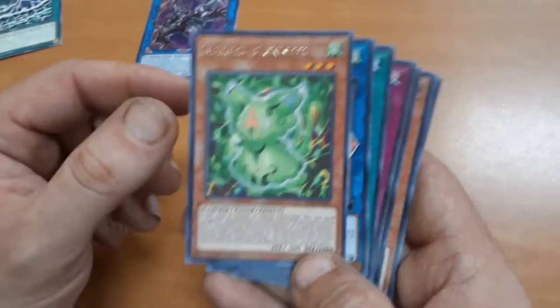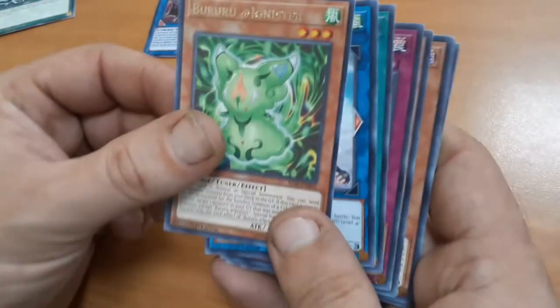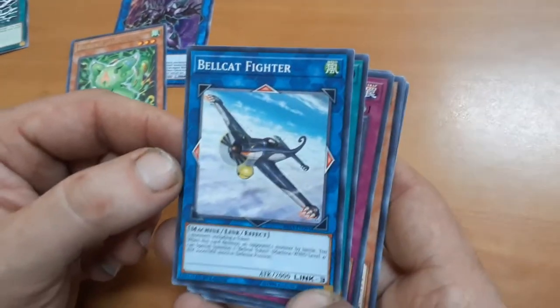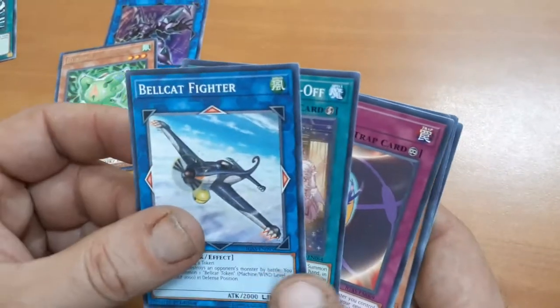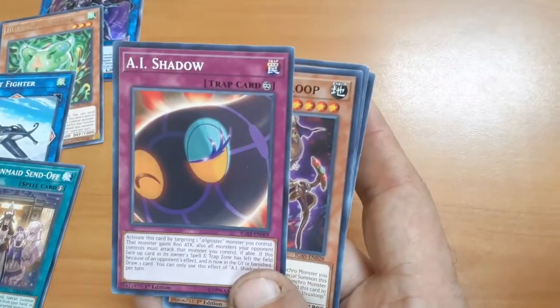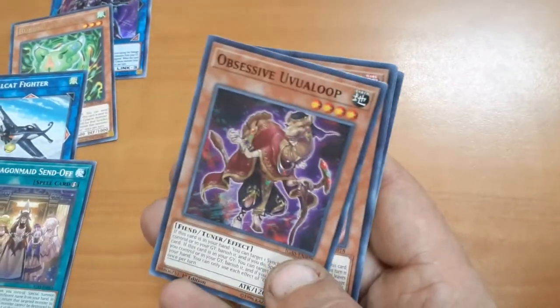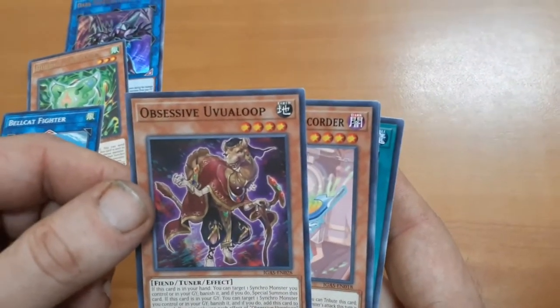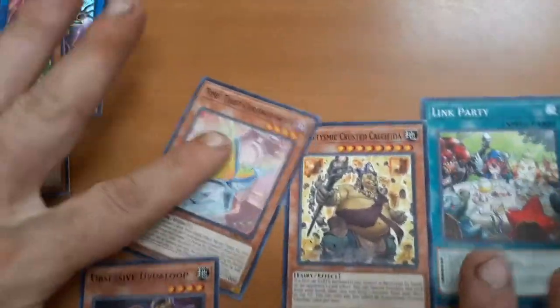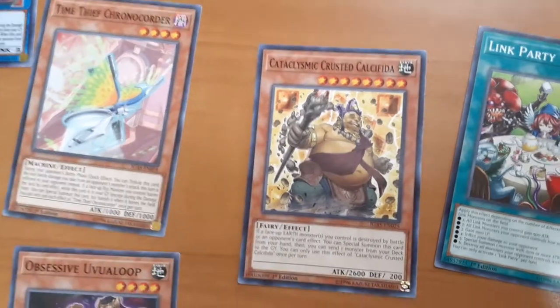It's a Cypress tuner effect — Baroo, something like that. Bellcat Fighter. Another Dragon Maid Send Off. AI Shadow for the Addignisters. We got a camel — it's an Obsessive Oval Loop, a level four tuner. And another Cataclysmic Crusted Calis — it's a fairy, goes with earth. Onto the next pack.